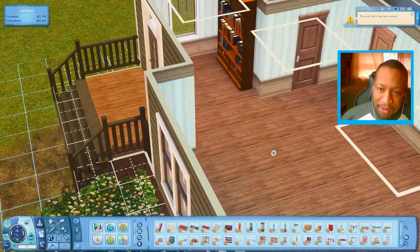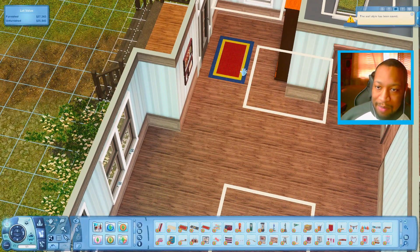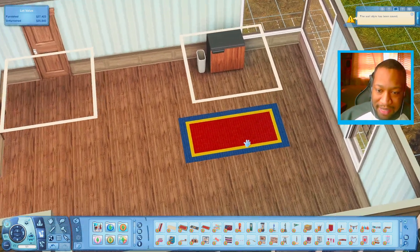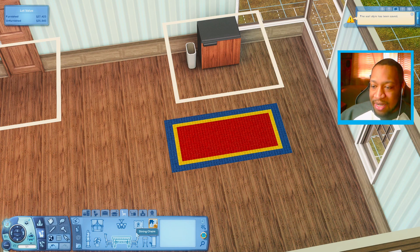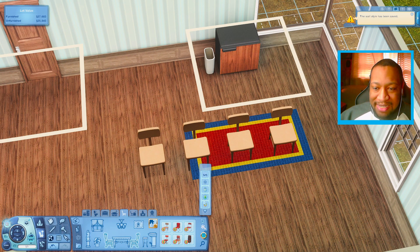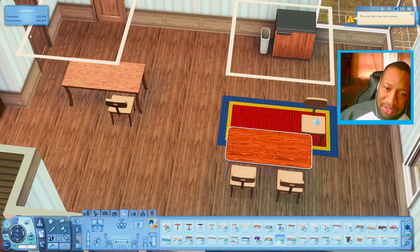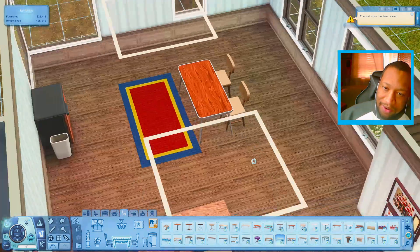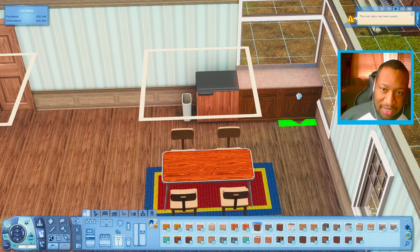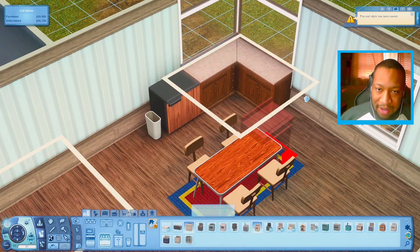There are some rugs — I think I want to have a bigger one over here because I want to put a table and some counters. There aren't any dining tables that come with University, but there are a couple of chairs, so I could put a couple of those out. We're going to have to use a base game table and pair it with these chairs to make it look good. When it comes to the counters, I'm going to use these at an angle and get a stove on this wall — that'll be a base game stove. We probably need a full-size fridge too.